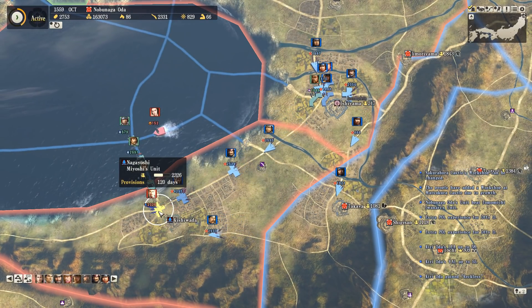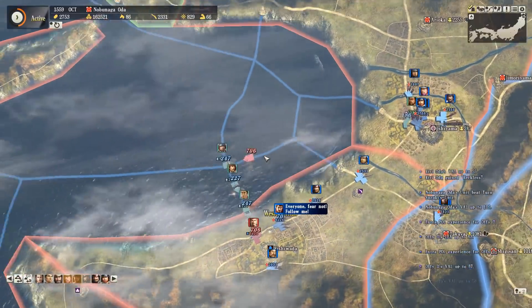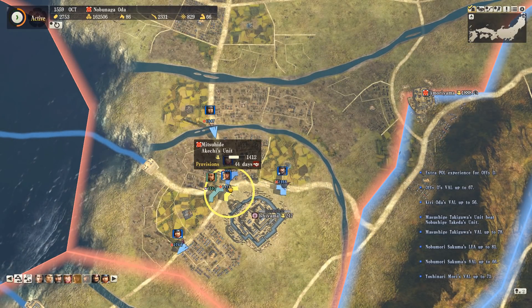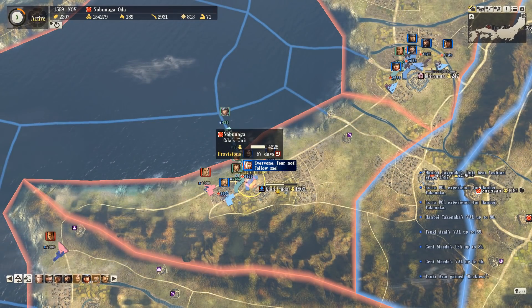Our allies are providing support from the sea and I've got troops going down a back road to rear attack the remaining Miyoshi troops. Overall we have dominated this region, it's all looking good. I need to constantly micromanage at Isshiyama to try and have big units besieging it so we can get the siege going as soon as possible.